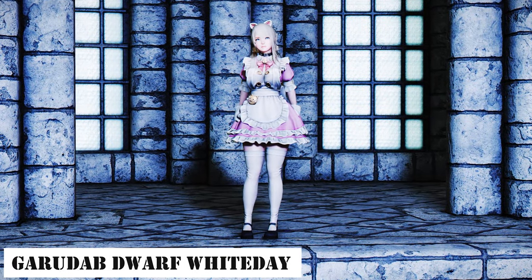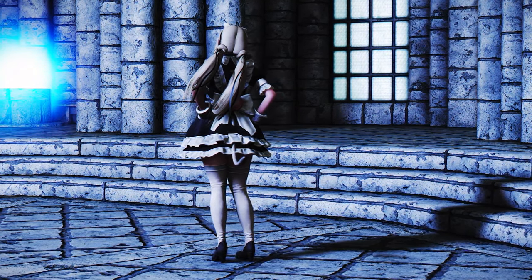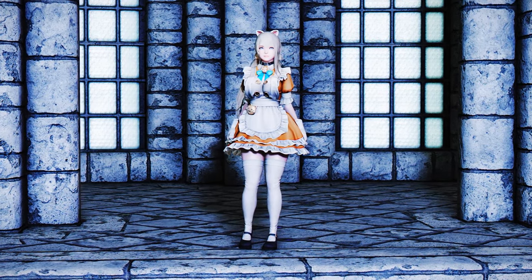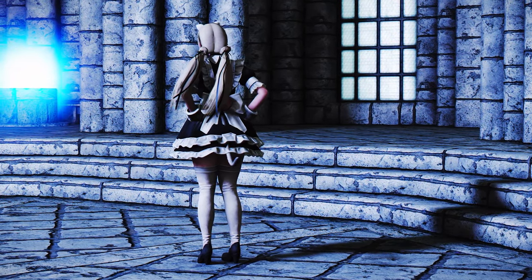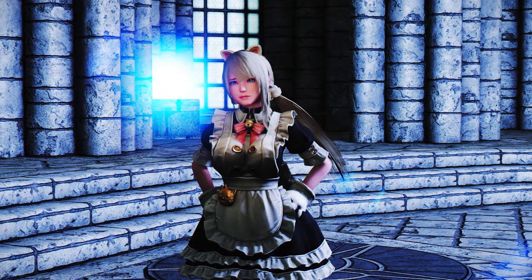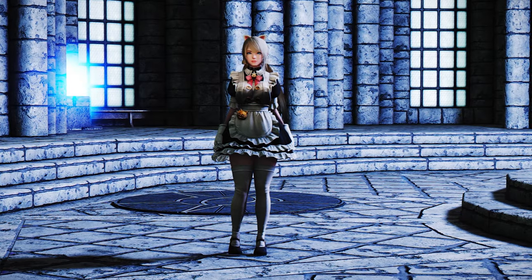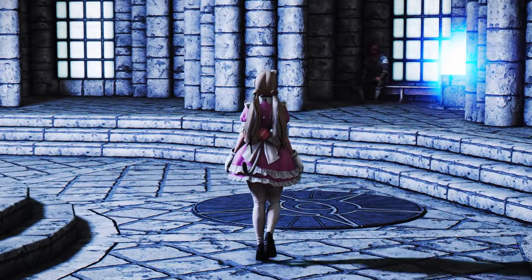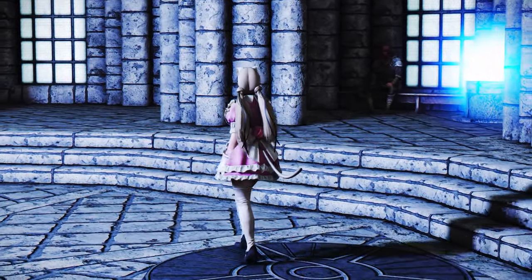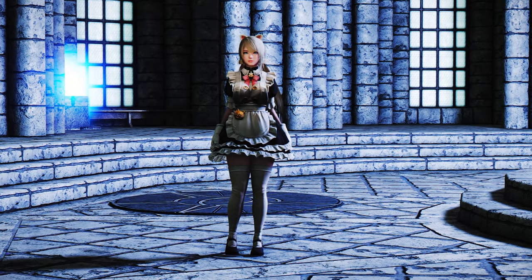Next up is Garuda B's Dwarf White Day outfit. This attire adds a cute cat-themed feel. The dress features ribbon droplets around the neckline and a cat accessory on the waist, enhancing its cuteness. With cat ears and cat-shaped punch gloves, this outfit maximizes the adorable factor. You can choose between black, orange, and pink versions, and it supports BodySlide — I used CBBE, though I'm not sure about compatibility with other body types. Regardless, if you're fond of this style, I recommend giving it a try.